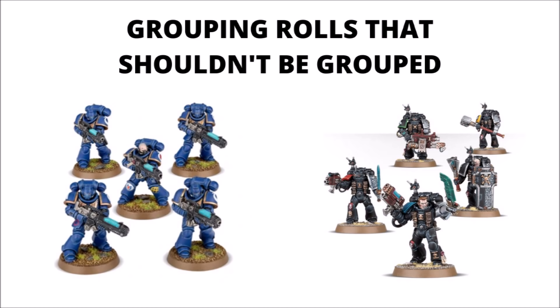Another example is when you have a cover save for the unit. Say if you have this unit of Death Watch and two of them are in cover while the other three aren't — you are absolutely allowed to take those saves one at a time on the models that don't have cover. If you had to save 10 shots and the first three kill the three that are out of cover, then you could benefit from the improved saving throw of being in cover for the remaining two. I see a lot of people just roll all the dice at once without a cover save, meaning they lose quite a bit of durability, because they could have rolled individually and pulled models out of cover first, then taken the rest on the models in cover with an improved save.